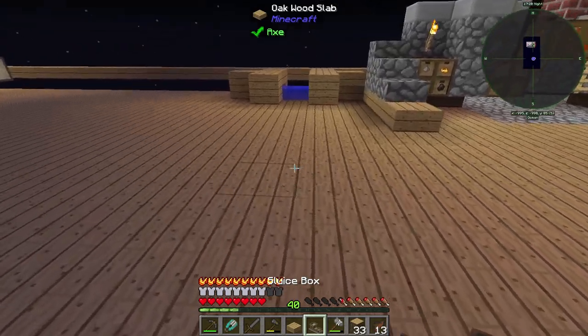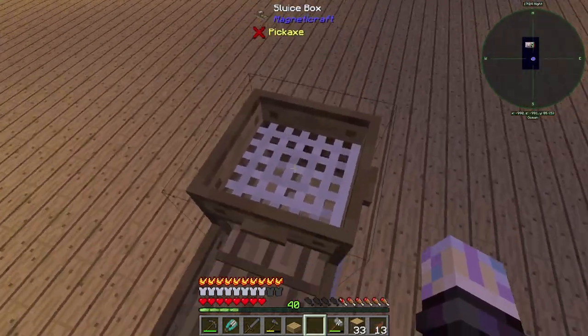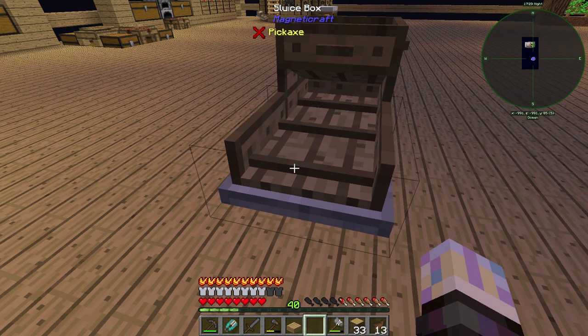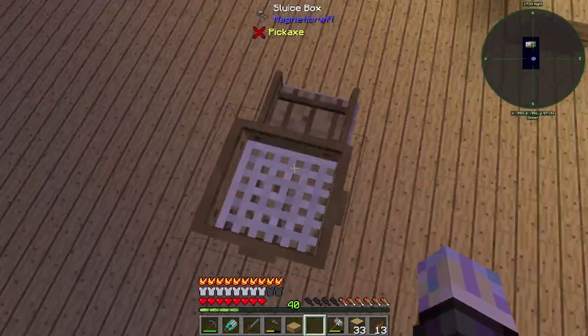I guess we can make the sluice box now. I have no clue how this thing works — we're going to have to figure that out. It does not have an interface. I'm guessing we just have to drop an ore here maybe — put ore and water here. I'm kind of guessing here, I have no idea.